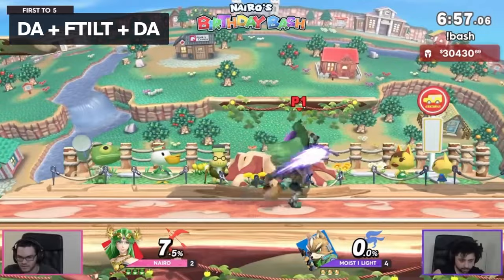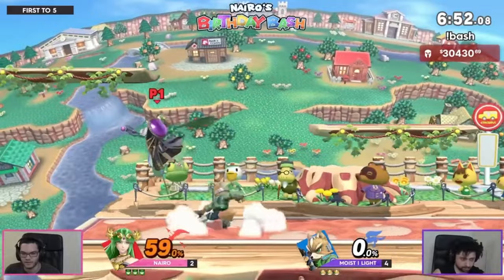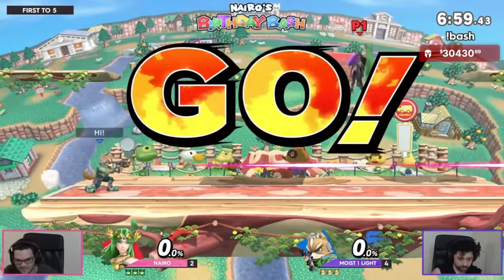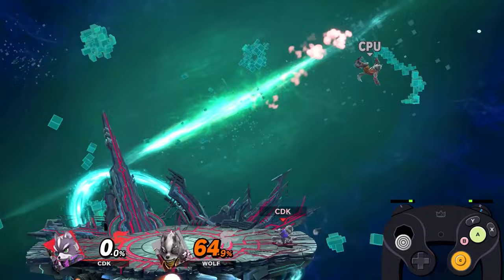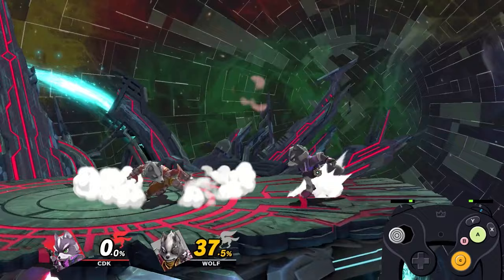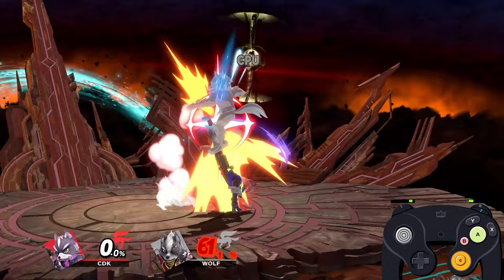Next up we have dash attack into f-tilt — you are a god if you hit this combo. It's very hard because you have to hit the front hit of dash attack, but if you do, you get a nice combo string that can lead into more dash attack f-tilts, or into dash attack into up tilt at higher percent. Other than that, if you hit a dash attack and feel it won't combo, you can try to parry, flick your shield, go for an air dodge read, or a jump read. Feel confident doing those and you'll get a lot of mileage.